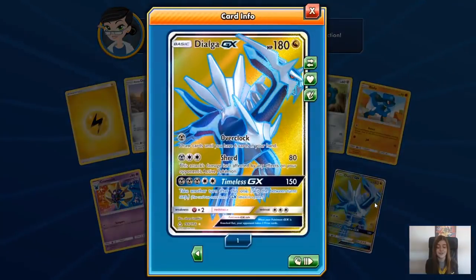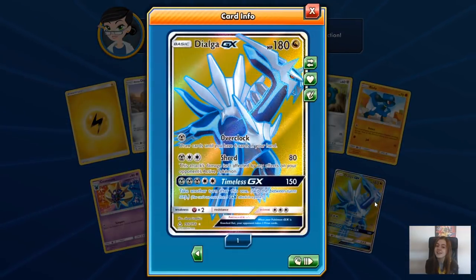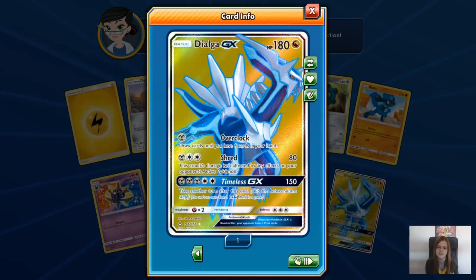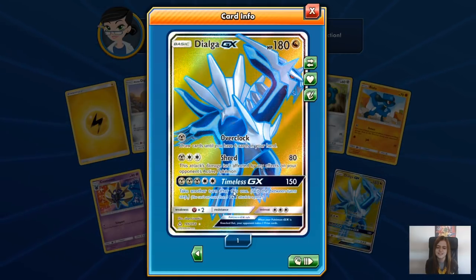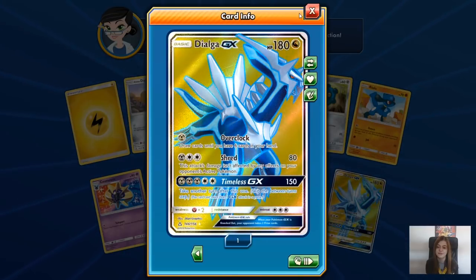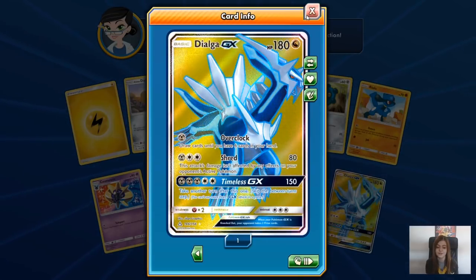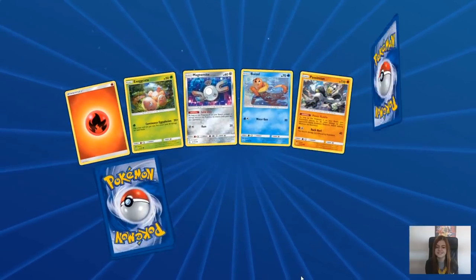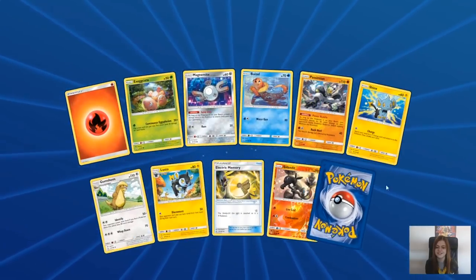And a Full Art Dialga GX - there we go, picking it back up at the end. Timeless GX - take another turn after this one. That's crazy. I want to try and get Dialga to work in a deck with Mount Coronet. Let's see if I can get that to work.